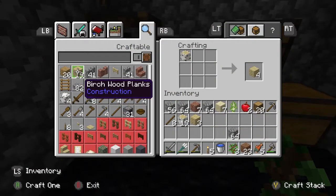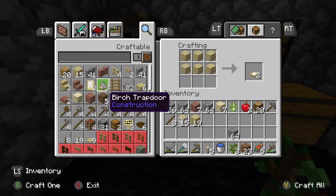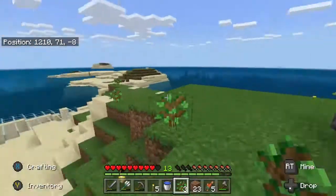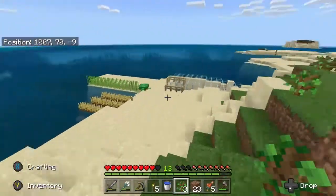First thing I want to do is create a whole bunch of slabs because this house is going to be a floating house.